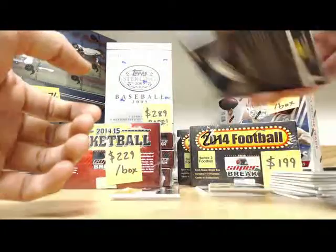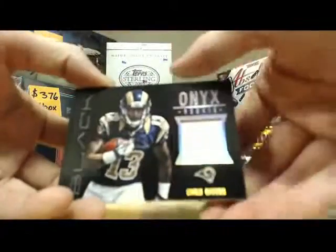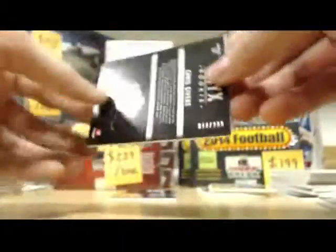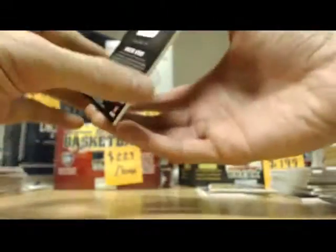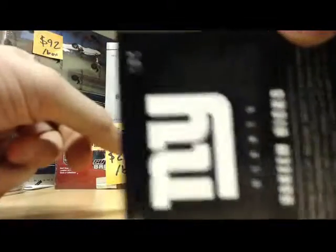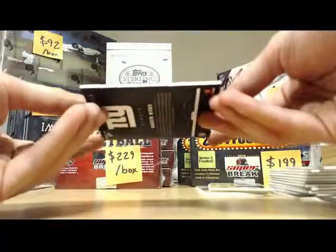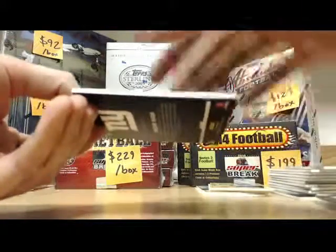You got a Chris Givens rookie, numbered 10 of 299. And the next one is pretty sick — the numbering on it is only one of four, for a reason. Pretty nice patch right here. Hakeem Knicks, Reebok logo, NFL equipment. Sick patch right there. Nice hit.